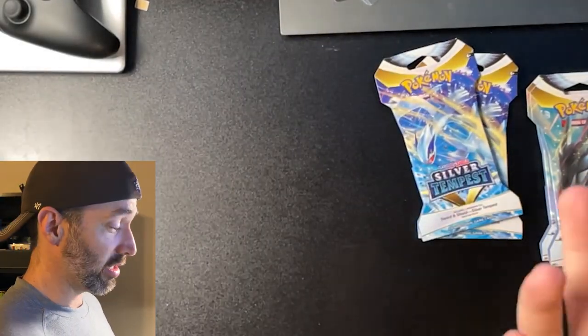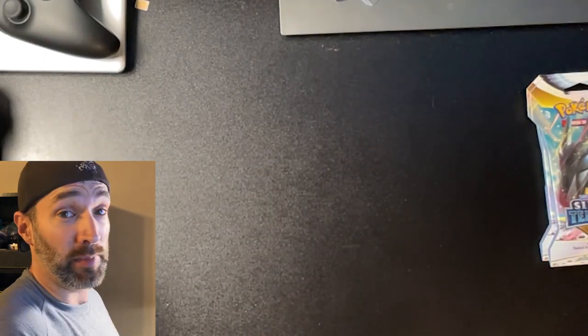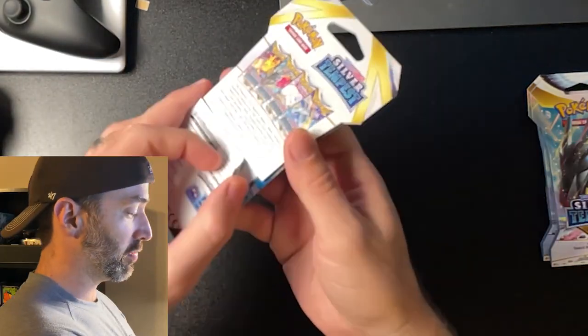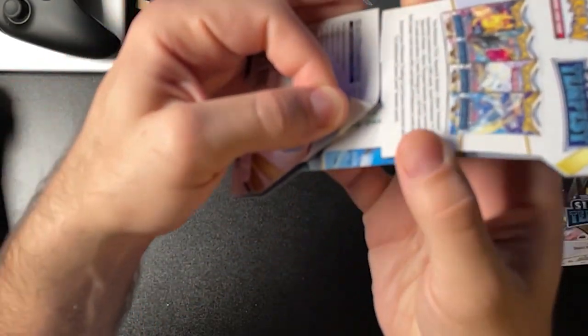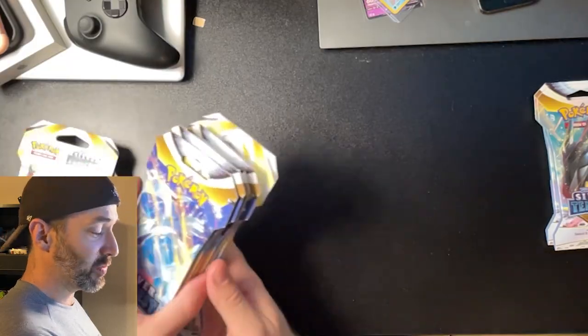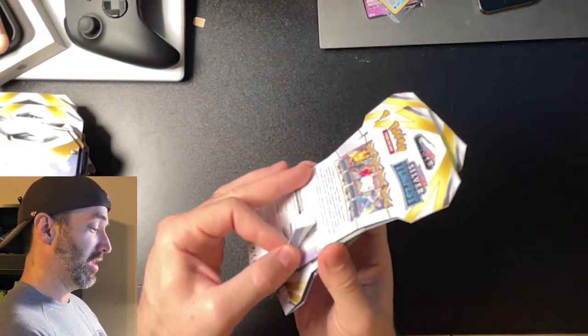Shout out to Kitsumari for informing me that these packs may be god packs. I had no idea about it and he let me know, and my Walmart had a bunch of these so I bought some. To know if it's P1, you look under this little flap — you can see that P1 right there, kind of hard to see, but it says P1. I did go through and had to find these from the whole selection of Silver Tempest packs. I've got six P1 packs to open in this video and then seven next time, plus two P3 packs to see if the god packs are really P1.